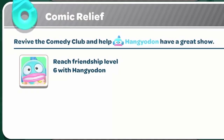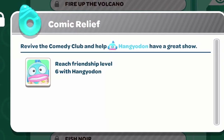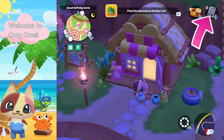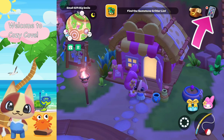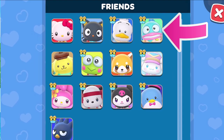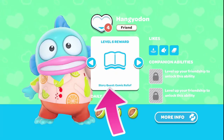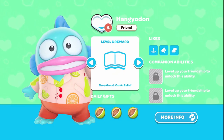In order to unlock the comic relief quest, you need to make sure you reach friendship level six with Hangry Odin. To check your friendship levels, go to your telephone in the upper right-hand corner, click on Friends, and click on Hangry Odin. Here you can see his stats — you need to be on level six to do the story quest of Comic Relief. I'm currently on friendship level four, so I need to level him up.